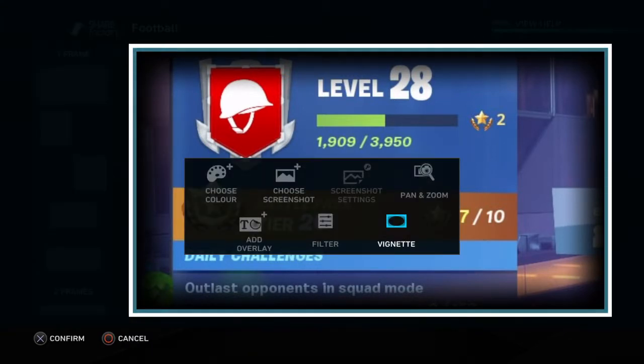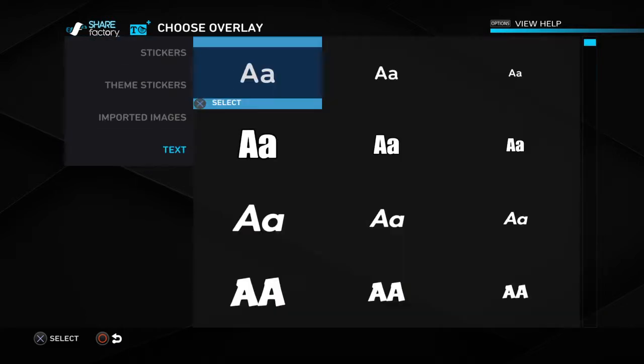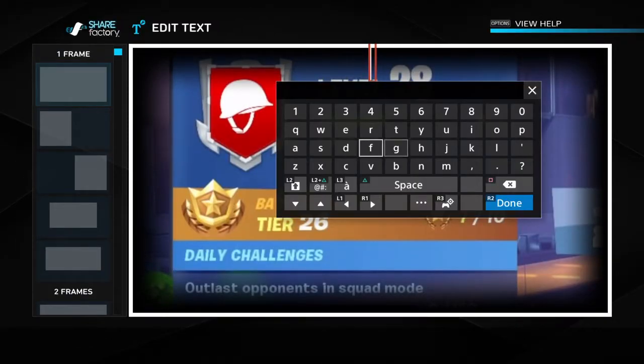You press and choose 'add overlay' — so then these are stickers you can add. You can also have text in it. I'm going to add text.